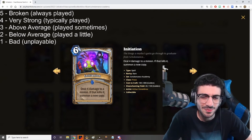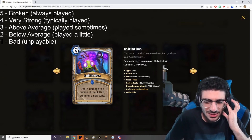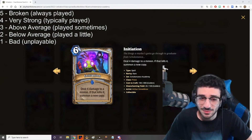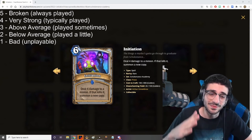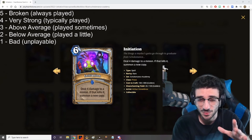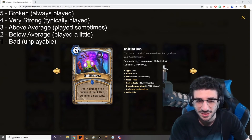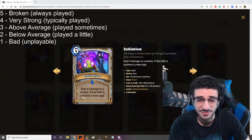6 mana spell — deal 4 damage to a minion, and if that kills it, summon a new copy. This card is kind of similar to Holy Water, which was a 5 mana spell that did 4 damage and if it killed the minion, you got a copy to your hand. The fact that this actually summons a new copy for 1 extra mana — I think this card is very strong. I don't think all decks run it, but I think you run it in Highlander Priest and it's very good. I'm going to give this card a 4 out of 5.